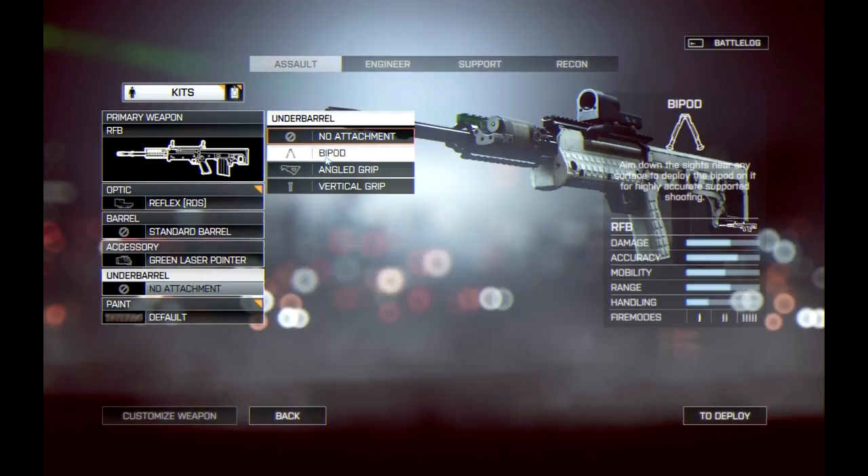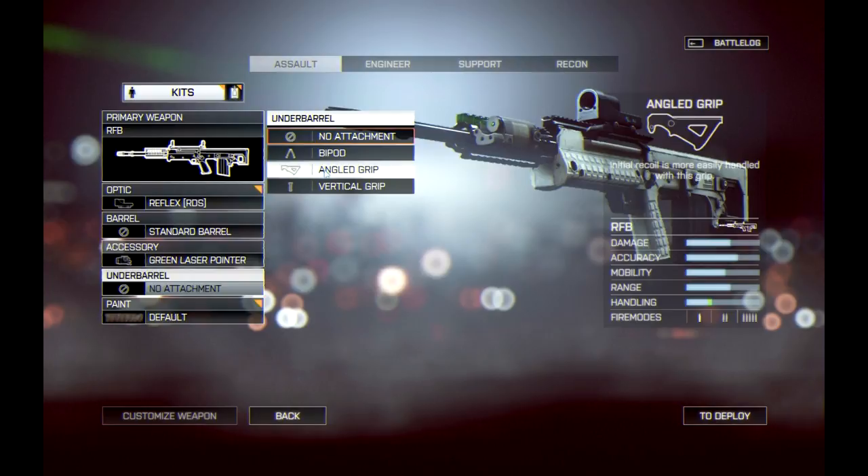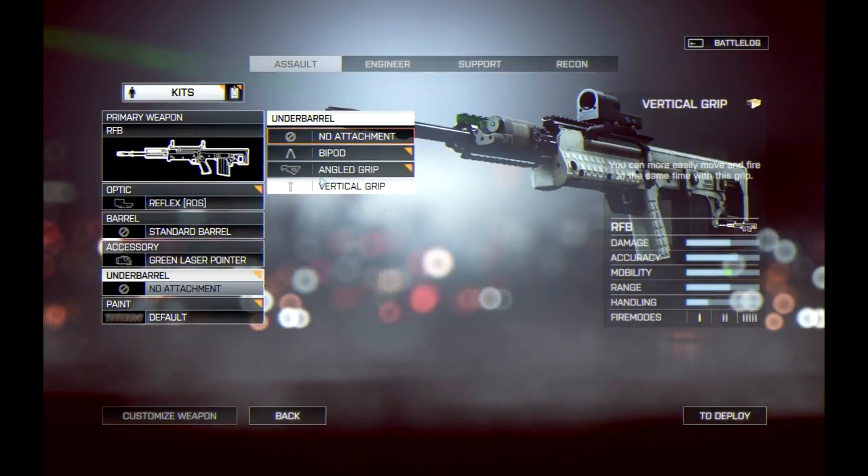Next is the underbarrel accessories. First is the bipod, which works the same way as Battlefield 3 — deploy it and your firing becomes a lot more accurate. Next we have the angled grip, one of my favorite new attachments, which reduces initial recoil and makes handling a lot better, as shown by the green handling bar on the right. Then there's the vertical grip, which says you can move and fire at the same time, giving an increase in mobility. That likely refers to hip fire accuracy — I'm not sure if it also improves accuracy while ADS and moving.